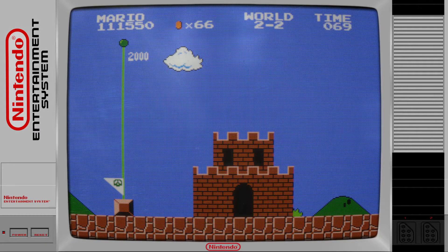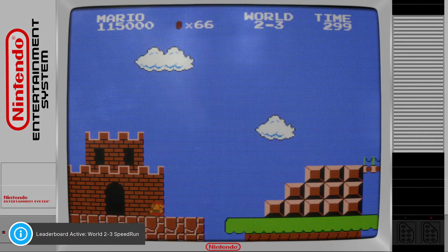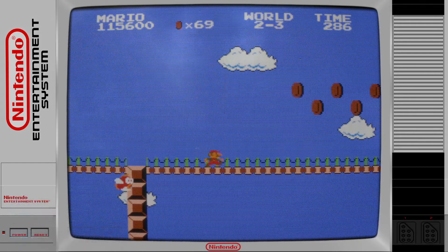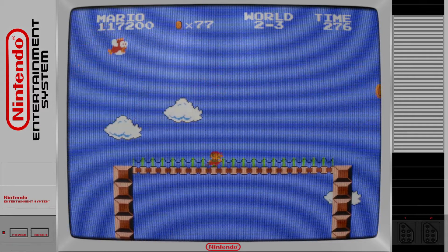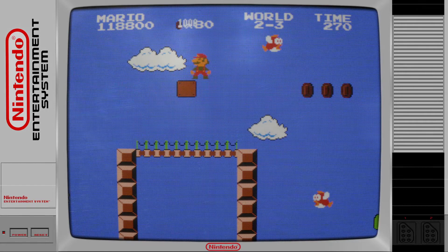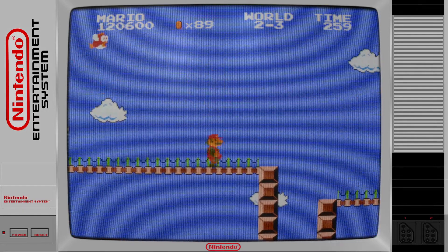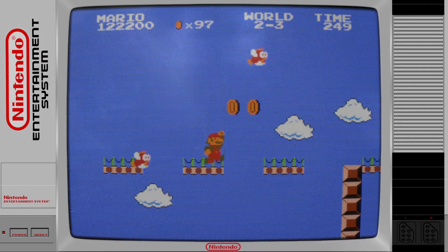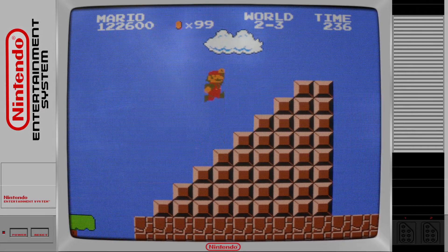I think the next level is the one I really meant. Now I'm small Mario. Here it is — cheap bridges. Constant cheap attacks. You might say they're cheap. The way they attack. And that's because they're Cheap Cheeps.